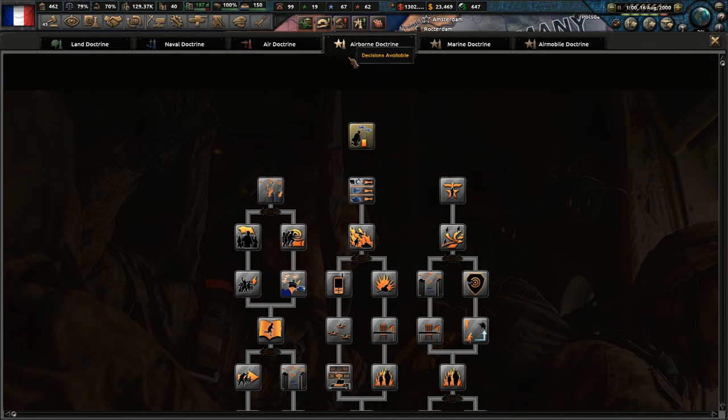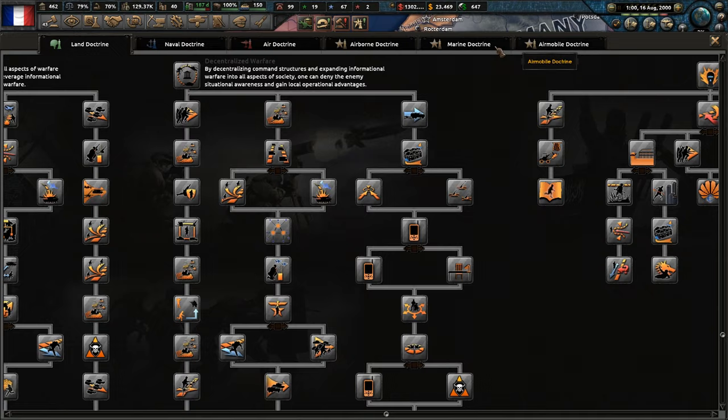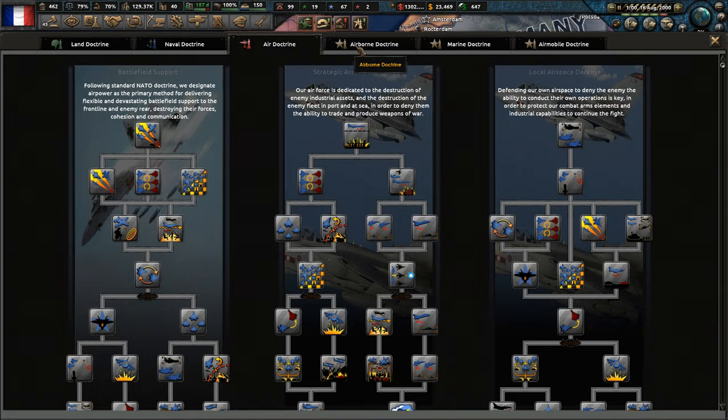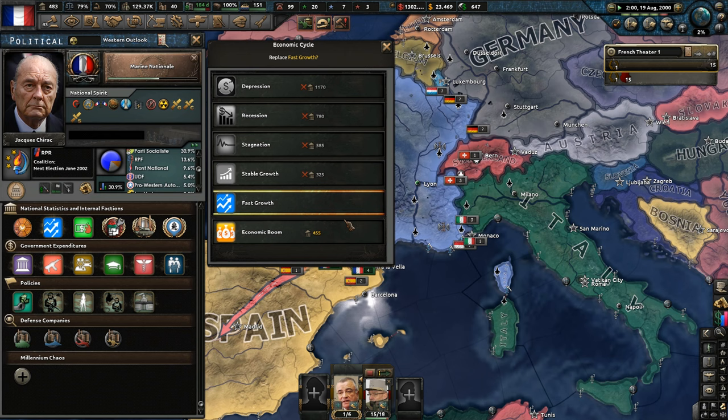Looks like we can upgrade — maybe airborne stuff, go with marine. Airborne — it's going to give us some organization, so let's spend that. More infantry coming along. Why is it saying I can spend more but I can't? Oh here — right, that was it. Let's go with economic boom now. Still trying to bring down our debt. Once this is complete, we probably should be ready to go.